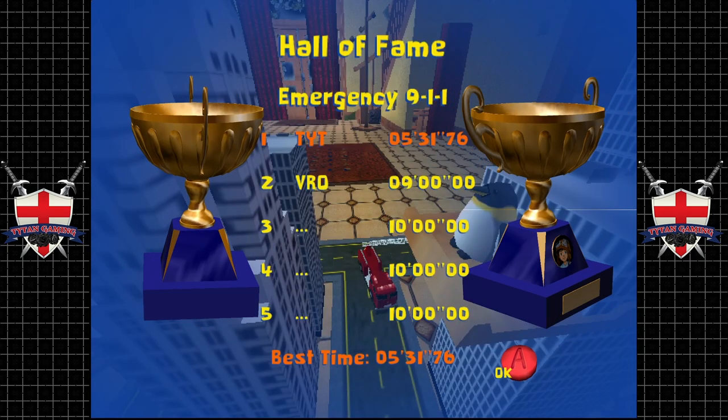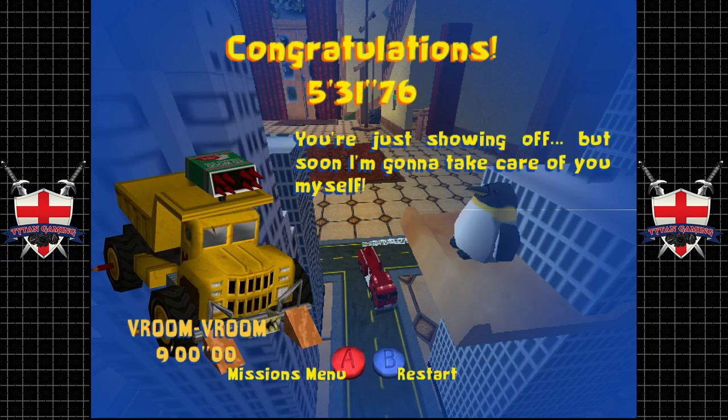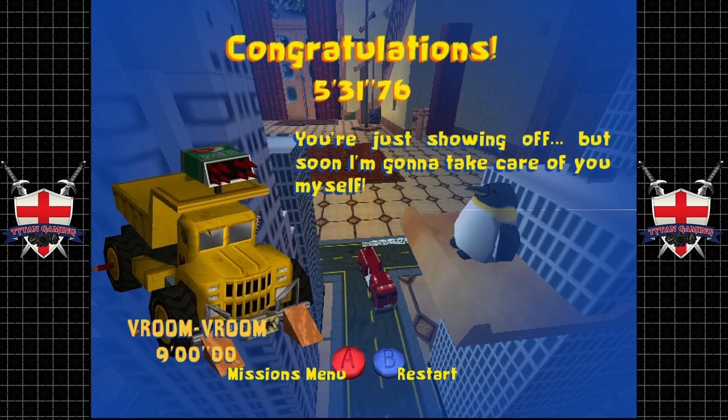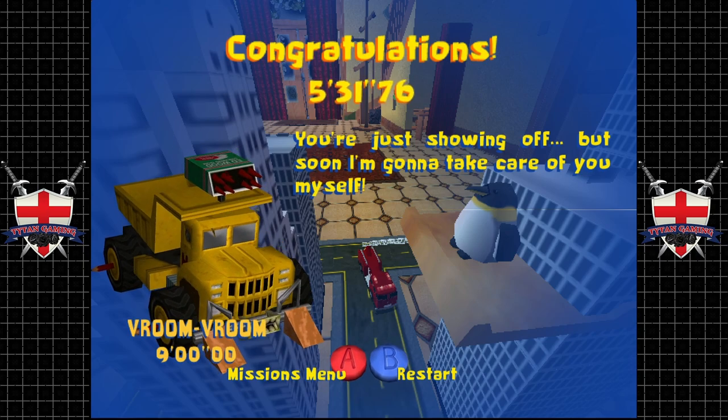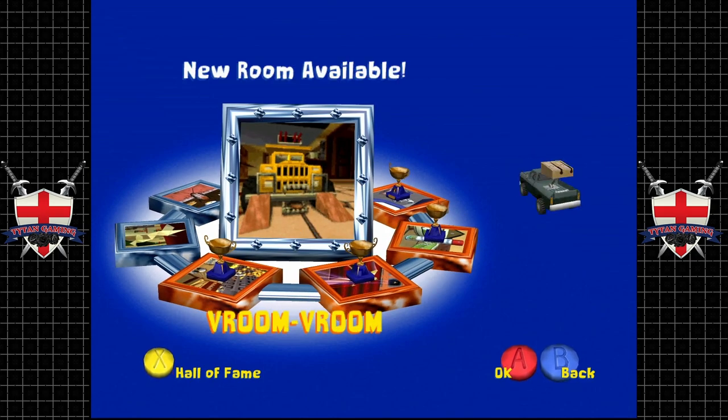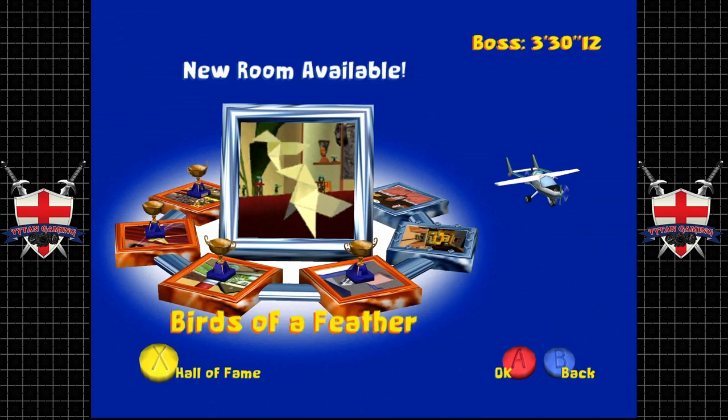There we go, did that in half the time! The boss says we're showing off, and soon he'll take care of us himself. We're not going to fight the boss yet — this mission, Birds of a Feather, is so much fun.